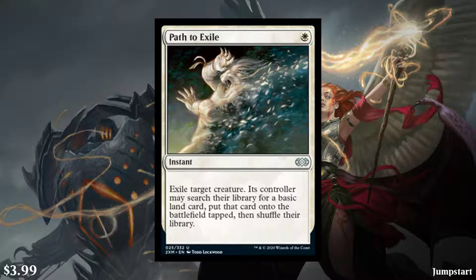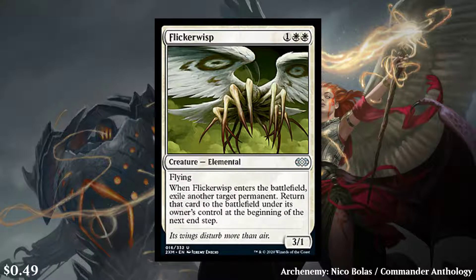It's a $3 or $4 Uncommon that was reprinted in the last set, so yeah, that's pretty cool. Next, we have Flickerwisp. This is a 3-cost white creature — Elemental, 3/1 with flying — and when it enters the battlefield, exile another target permanent, return that card to the battlefield under its owner's control at the beginning of the next end step. It has a lot of utility in flickering things. Because it happens at the beginning of the next end step, it's not super easy to go infinite with, but it has interesting uses — it can exile your opponent's permanent, a planeswalker, really anything. Unfortunately, it's only $4.99, but it is an Uncommon, so that's a bonus.